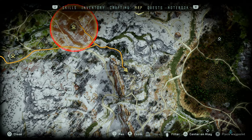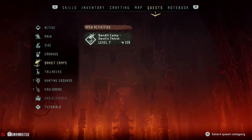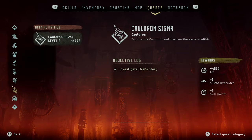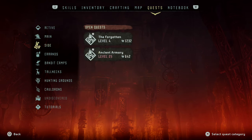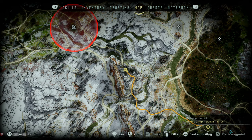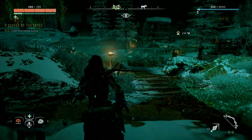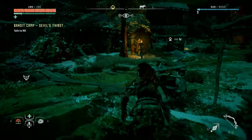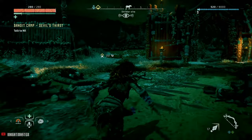Alright, let's see what quest we have. So we got a couple of errands — hunting grounds, the cauldron. Let's go. We got errands. Kill some bandits, I guess. Let's go talk to someone.